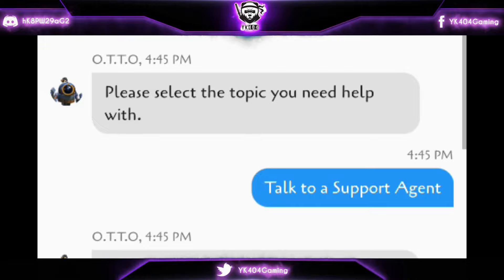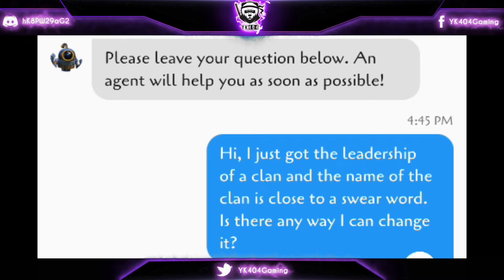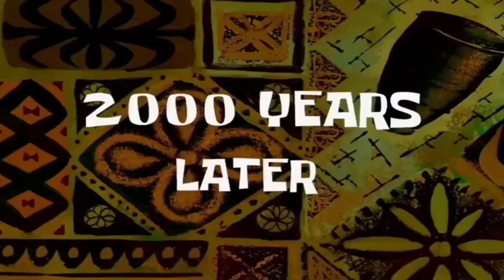And then, from the topic, select Talk to a Support Agent. When the bot then asks you to leave your query below, just write down justifying why your clan name deserves to be changed, and then leave the clan tag there too. And wait for one to two days — somebody will get back to you.